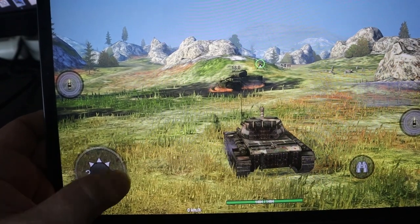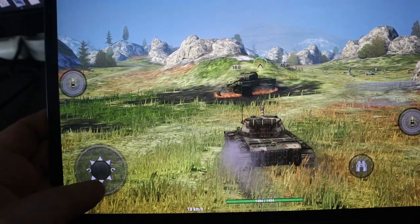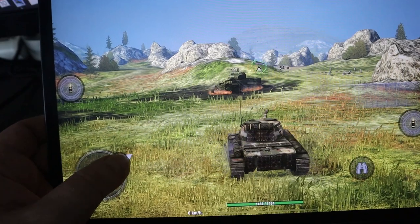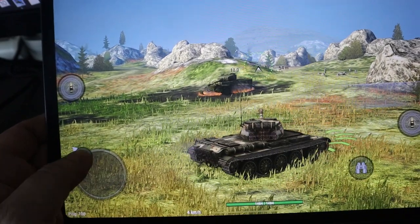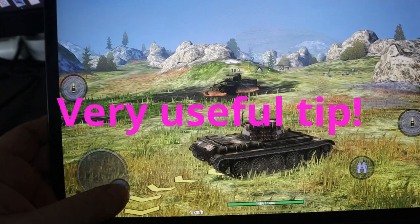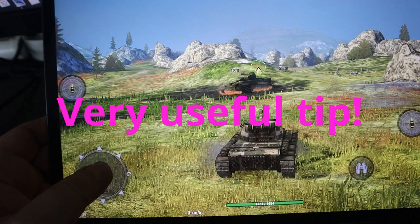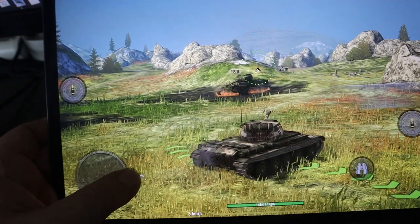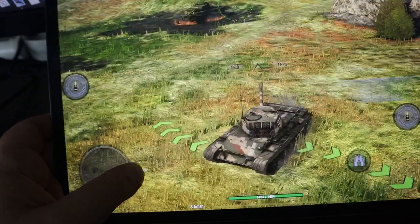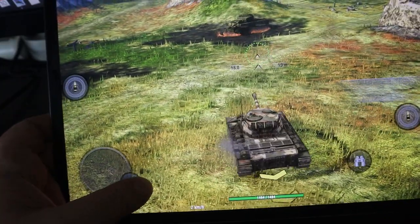So now you know the basic setup, let's have a look at the controls. This big round circle moves the tank. A lot of you don't understand this button, because I see a lot of you just sitting in the spawn waiting. It moves the tank — it goes forwards, backwards, left, right, and you can even do donuts. However, use this button with caution. Press it too far forward and you do what's called a YOLO, and you will die. Don't press it at all and you will camp at the back of the map.